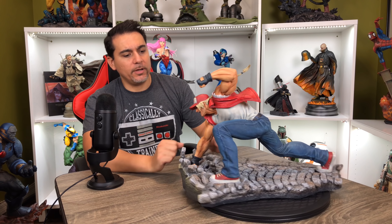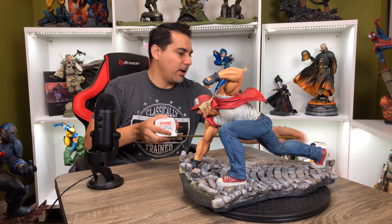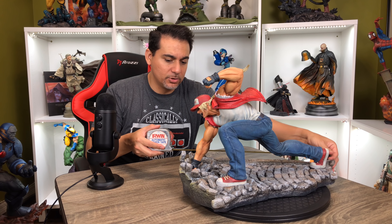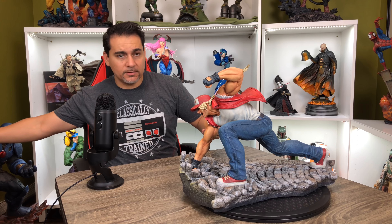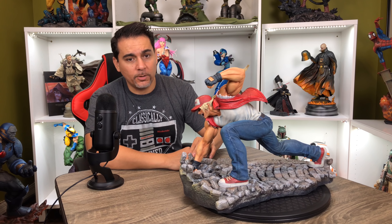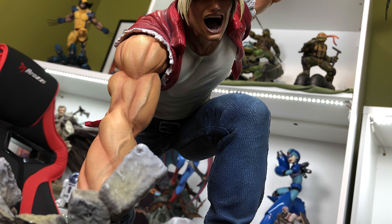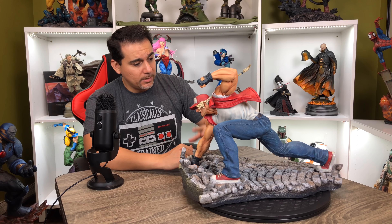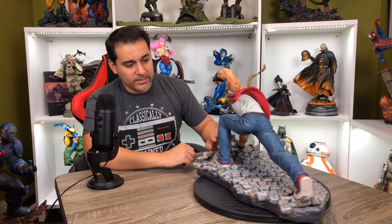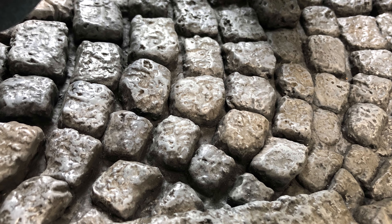Without the flames, Terry sits nicely and takes up only about 19 to 20 inches of space — that's almost 10 inches of real estate back if you want to put another statue there. Love the pose — very dynamic, with him smashing into the ground. It has just as much power even without the flames. The base has a really cool cobblestone effect on the ground that looks really neat.